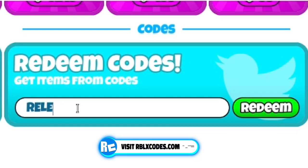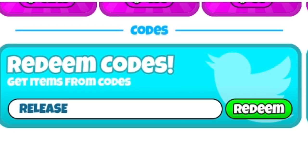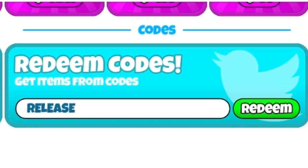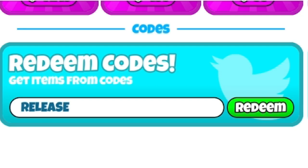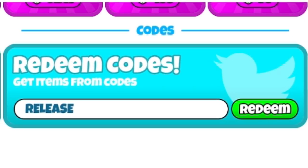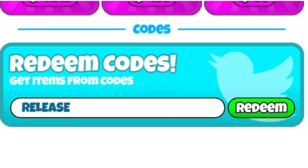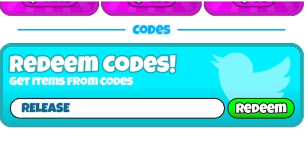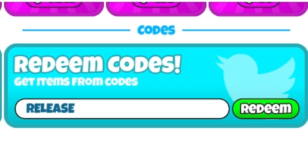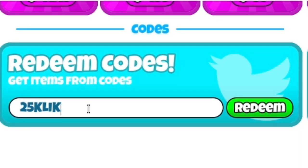The next code is 'release' — that's r-e-l-e-a-s-e. There's also going to be a new code coming really soon once the game hits 25,000 likes, which is quite cool. And I finally found what's new in the update — there's a limited-time Scary Toilet event. It says hit the flying Scary Toilet. So the next code will release at 25,000 likes — go ahead and get those likes in!